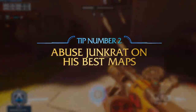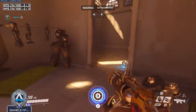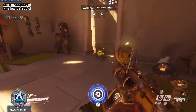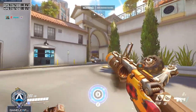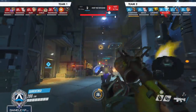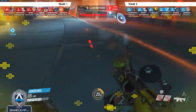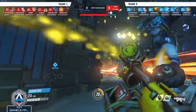The second tip for Junkrat is that he gets a lot of value on certain maps, and you need to understand what those maps are and why. Maps like Temple of Anubis 1st and 2nd defense, Eichenwald 1st defense or on the 3rd point attack and defense, and Hollywood 1st defense. A lot of these maps have things in common: chokepoints, routing points that you can really heavily abuse with Junkrat, and a lot of travel time where you can get free value. You really need to learn when and where he's good so that you know exactly when he is the best pick.